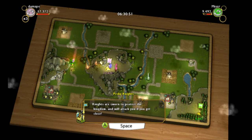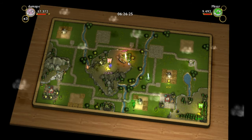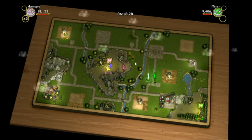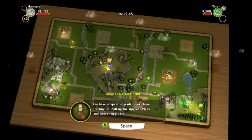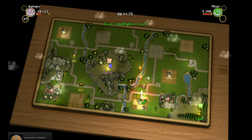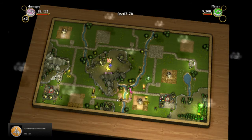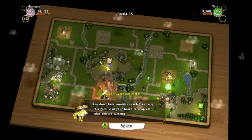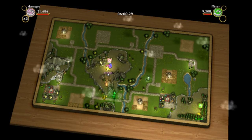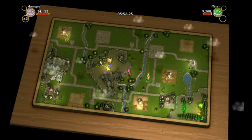They're sworn to protect the kingdom and will attack you if you get close. Stop attacking me! We have unspent upgrade points — now we're going faster. It seems we got an achievement. We're full of gold! Stop beeping at me, I get it! Meanwhile, the scumbag green dragon is just flying around taking all of our loot.